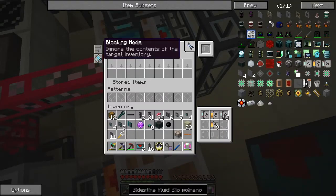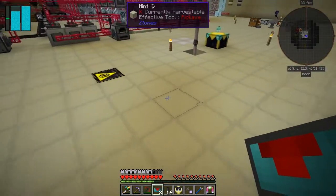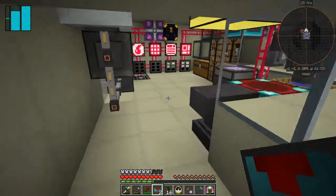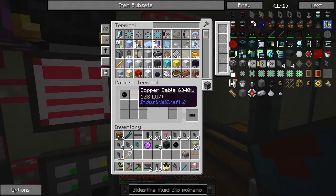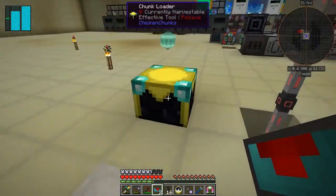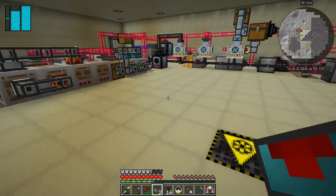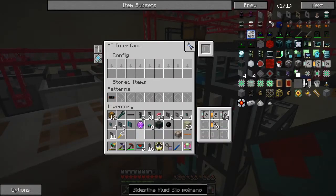I'm going to make sure that this has got blocking mode, so it only sticks the items in when it actually needs them. Let's go upstairs and have a look at the recipe first because it's very straightforward. I think it's already set up in here — yes it is. One rubber ball plus one copper cable will make one insulated cable. So we can take that and come down here. We need to put this recipe into here like this, so we should then be able to craft cables.